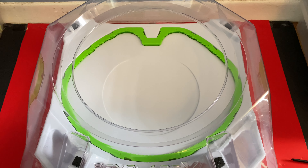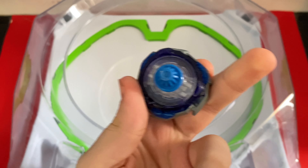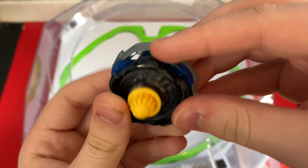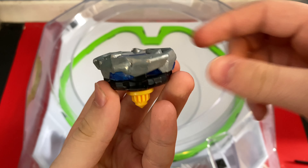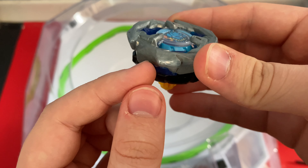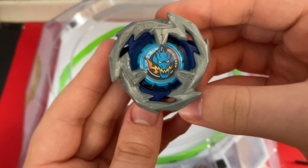Hey everyone, EB here, back with another video. In today's video, I'm going to be turning Drawn Sword into a defense type. This is Drawn Sword 560 Needle, and it's a defense type combo for Drawn Sword that I think will do pretty well. Drawn Sword is typically used as an attack type, but it also has some niche use as a defense type, so that's what we're going to be trying today.